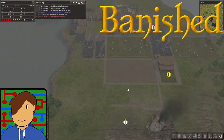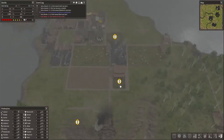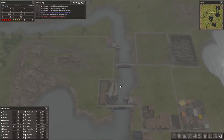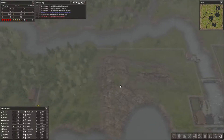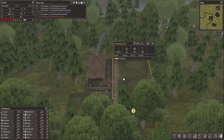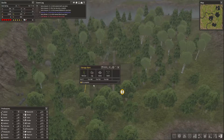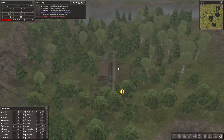Hey there guys, welcome back to Banished. It's pouring with rain, as is standard for spring in this game — we always seem to be starting videos in the rain. Hopefully this time we're going to get this second hunting cabin set up because we desperately need more leather, and then after that the storage barn, or at the same time — I don't know which one they're going to do first.